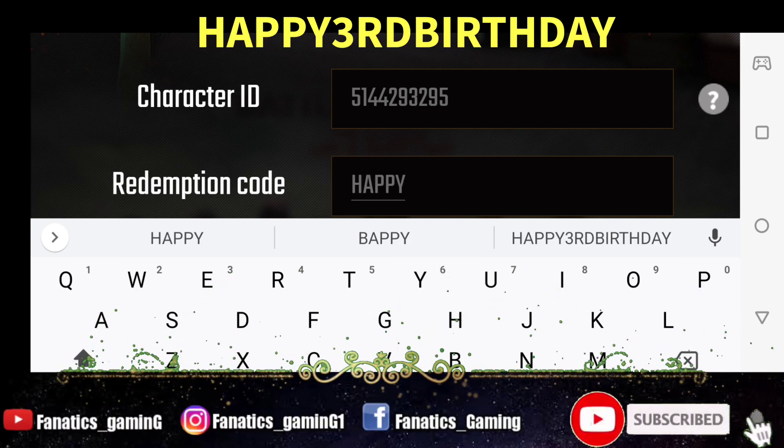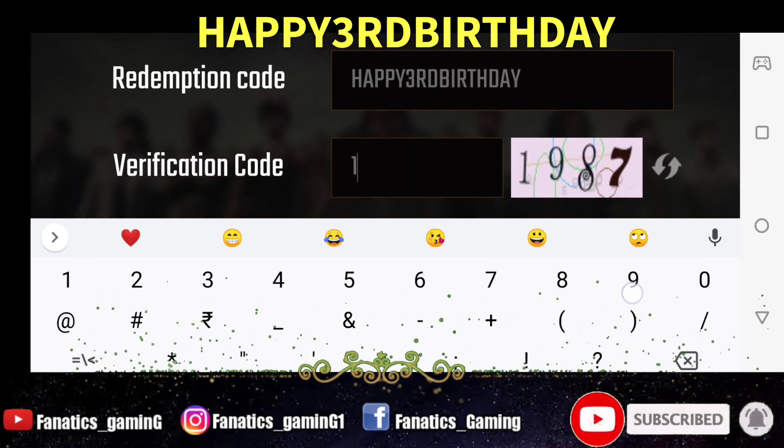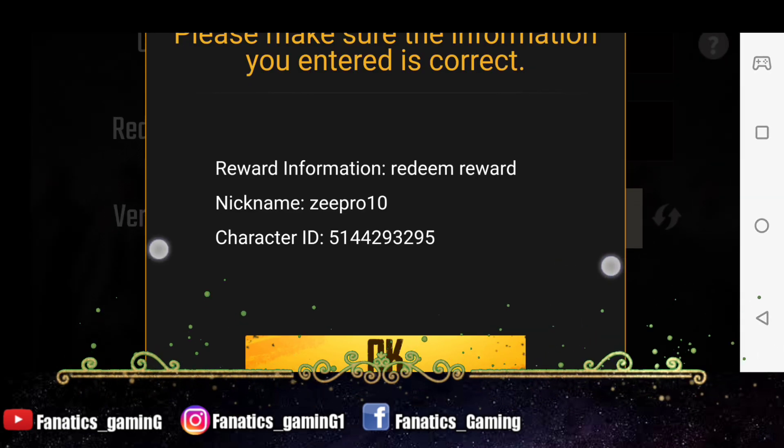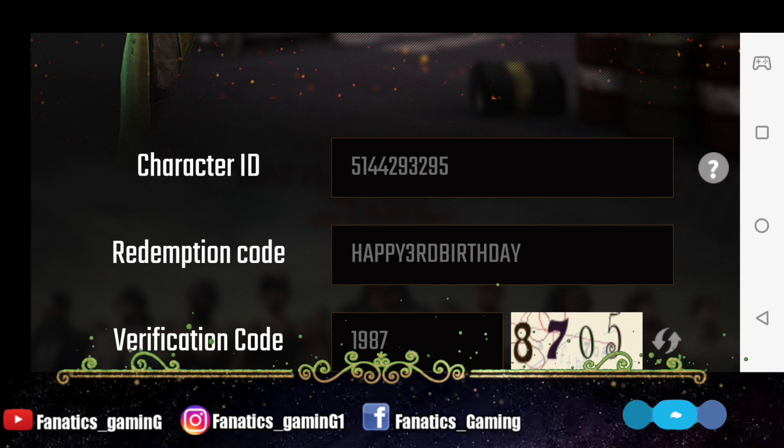After that you have to add the redemption code, which I am showing you here on the screen. The first redemption code is HAPPY3RDBIRTHDAY. After that you have to add the verification code which you will see in front of you, then tap on redeem and you will get the rewards, which you can check in the mail.